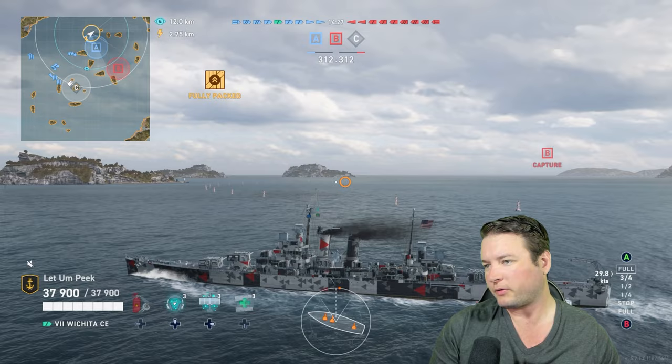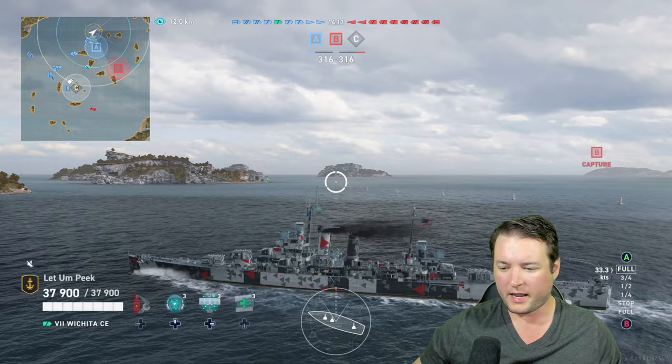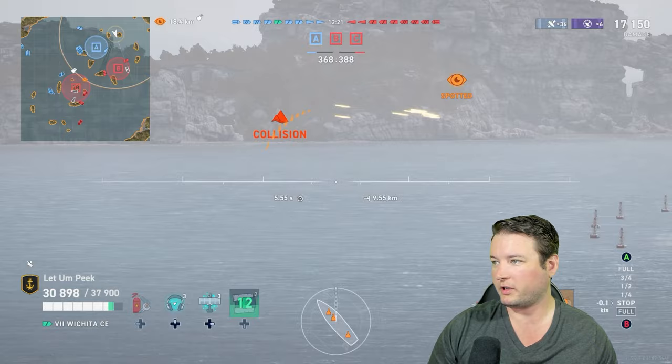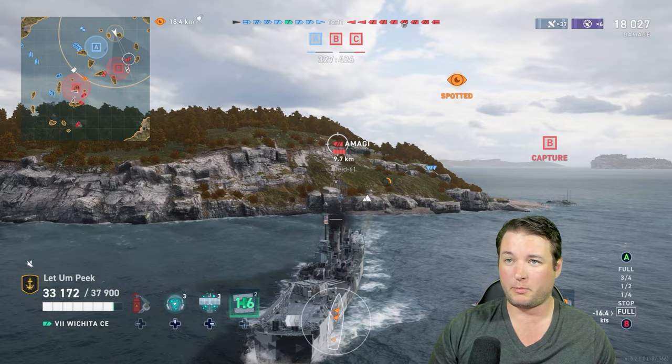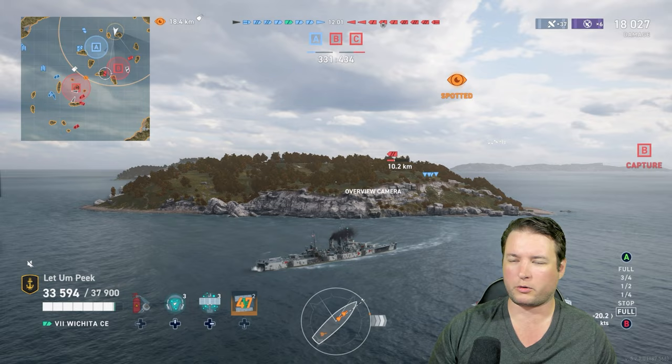Now we're in the Wichita. We have a smaller radar range, but we're gonna try and use the Wichita to the same effect — try to control the flanks and keep any destroyer boxed into the middle. We don't want them to get around us, for our team's sake and for our sake. Here's a great example of what you don't want to do — you don't want to just smoke up. That was actually the Ibuki that killed them with torps, which is pretty impressive. But yeah, you don't want to do that, especially when there's a bunch of Udachis or Shimas lurking around. Those smokes are just absolute magnets for random torpedoes.